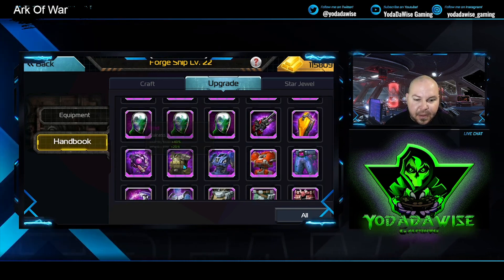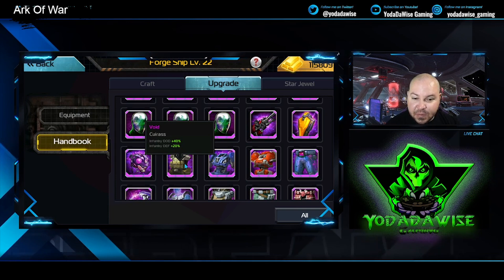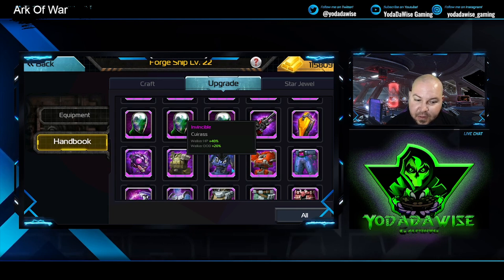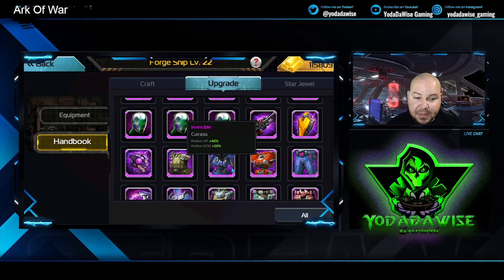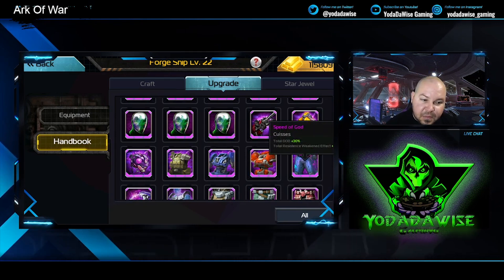The Void is specifically for infantry commanders — it's a chess piece that gives you dodge and defense. Invincible is also a chess piece, for walkers specifically, giving HP and dodge. Creator gives defense and HP for airships.